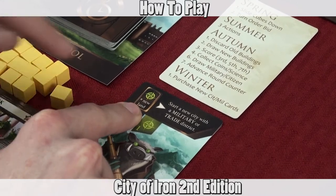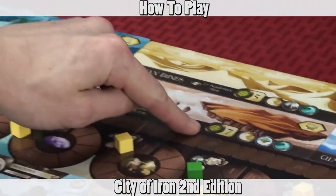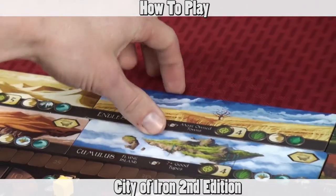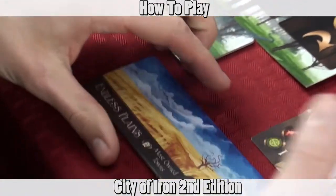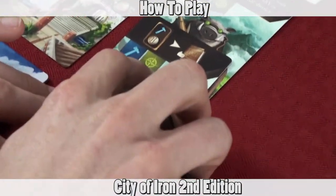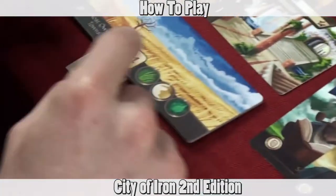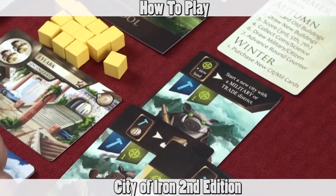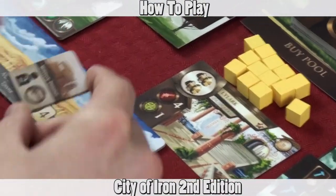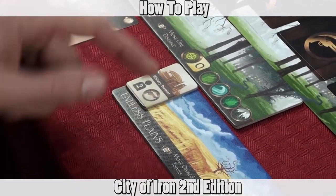The distance required for new cities is indicated on the card — this one requires a distance of seven, that's pretty far; maybe we'll try for a distance of four. You'd then play additional cards to gain the distance you need: one distance, two distance, three, four — that's the four distance needed. Remember, the distance on the card you play to initiate does not count. Then you take the city, put it in your area, and assign it a military or trade district. Making it a military district means this city can hold two buildings and will give you a military card draw.